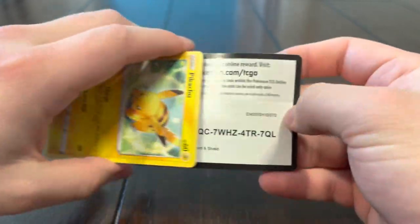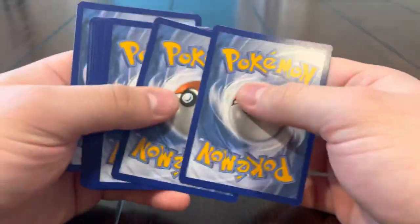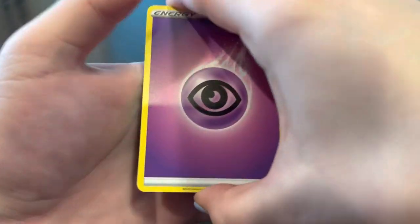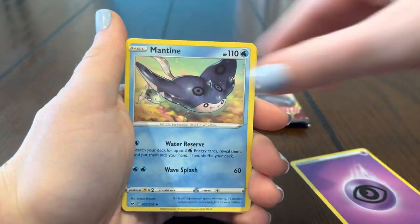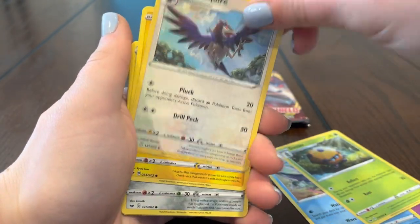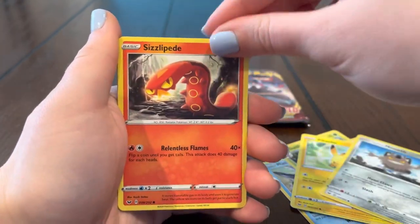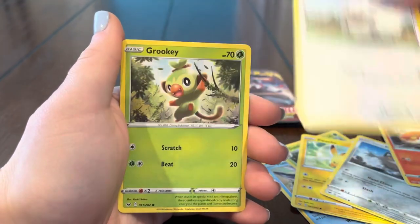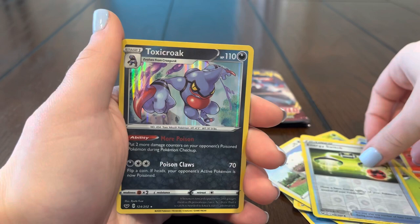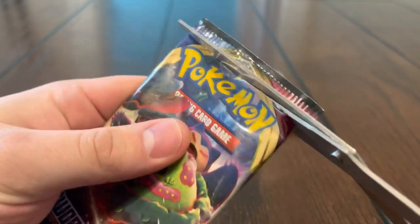Actually I think it's four — so we got three Vs and a VMAX, that's pretty good to be honest. See what else we can get. Energy, Mantine, Dottler, Corvisquire, Pikachu, Meowth, Sizzlipede, Wooloo, Grookey, Energy Switch — and oh, Toxicroak hollow! Alright guys, next pack.